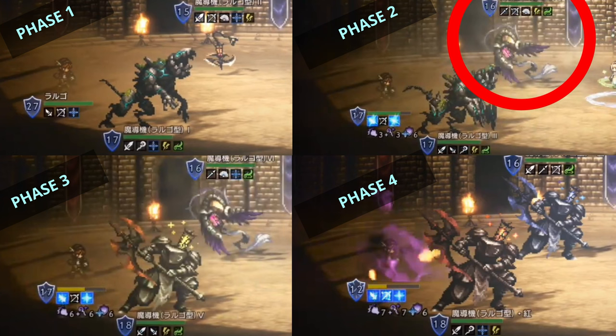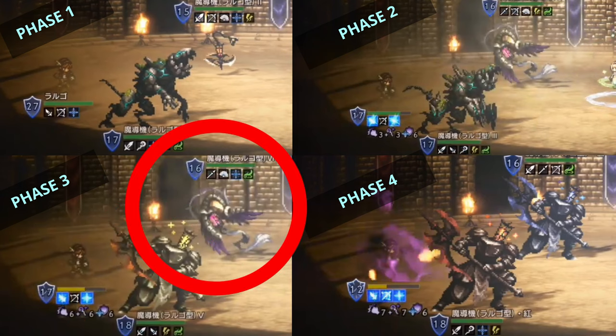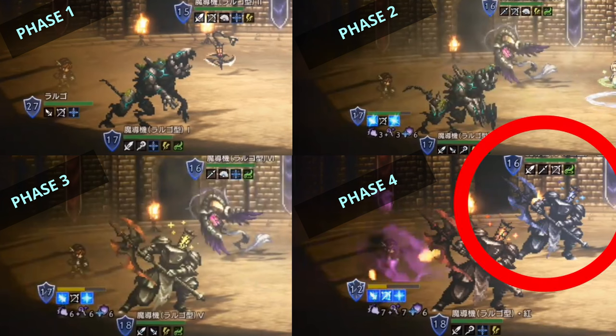The fifth add-on is the armor monster with 18 shields, weak to swords, daggers, lightning, and wind. The sixth add-on, again the bird-like monster, is weak to polearms, fan, ice, and wind. Finally, the seventh add-on is a brown armor monster with 18 shields, weak to swords, staves, ice, and lightning. The eighth add-on, the blue armor monster with 16 shields, is weak to swords, polearms, bows, and wind.